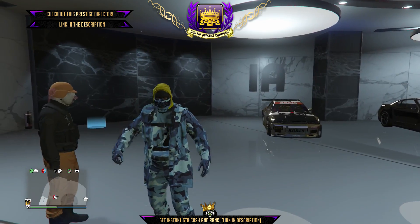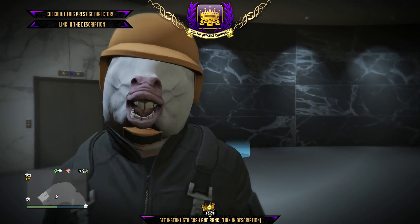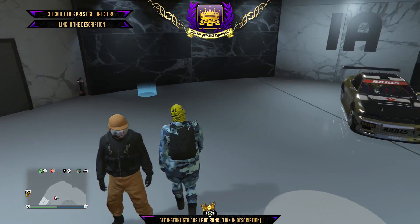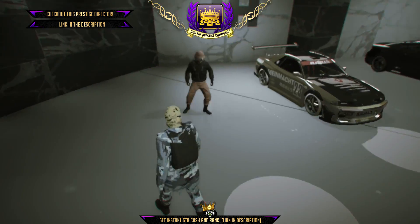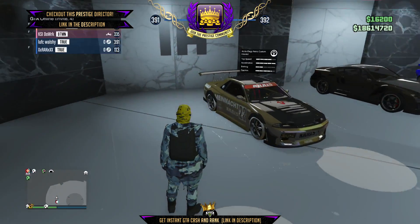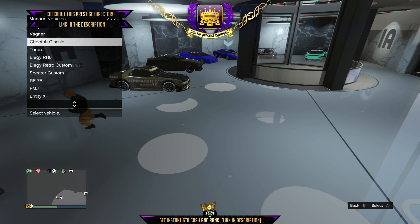Today's video is actually a low rider duplication glitch — well, it's not even just a low rider glitch, it's any car duplication glitch. You can literally duplicate any car you want. What you're gonna need for this is three friends, two office garages, custom license plates, and you need to be in an invite-only session.